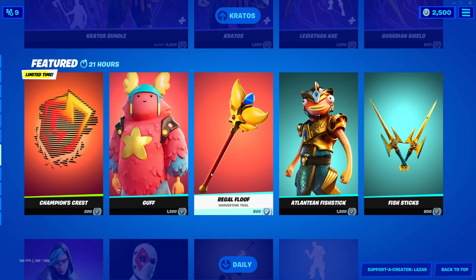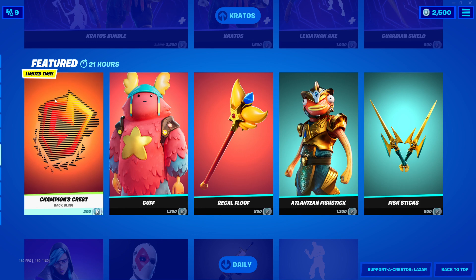Today, Fortnite added an exclusive item to the item shop that you can only buy this weekend. So if you want to get this item, make sure you get on into your Fortnite. It is only 200 V-Bucks, and make sure that you actually get into the item shop this weekend.